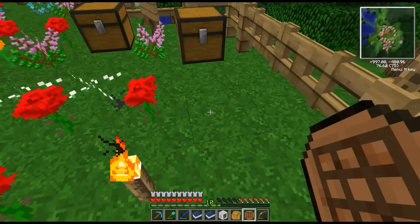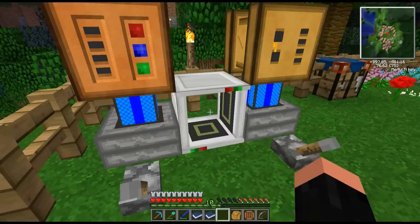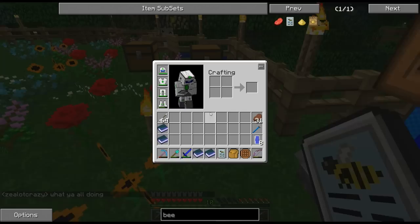The analyzer is going to sit in a more permanent position. You click it, add your items in there, and they come out here. But just like our bee-alizer, you've got this little spot here - we need fuel for it to be able to give us the information we need, and that fuel is either a honey drop or a honey dew. We'll get that from our bees, but it needs a little bit more work to get to that point.